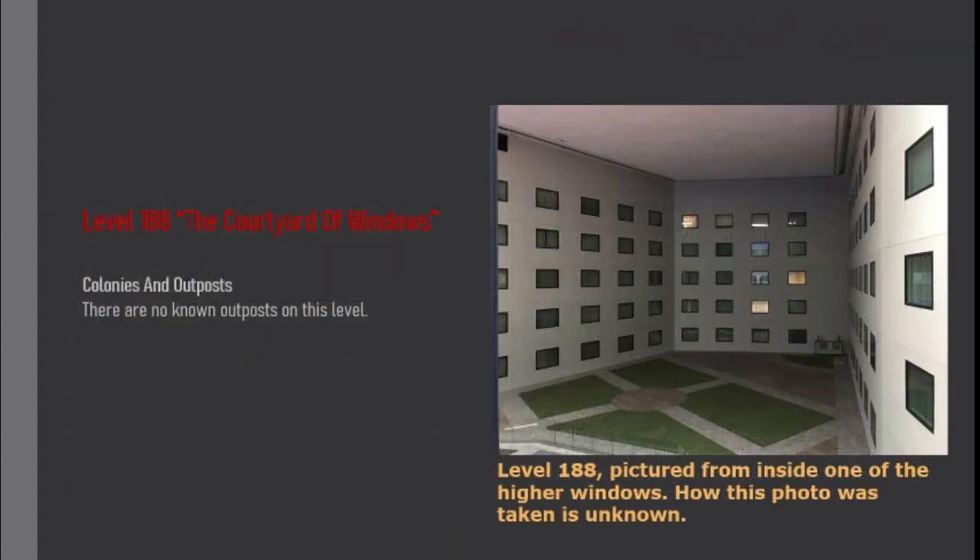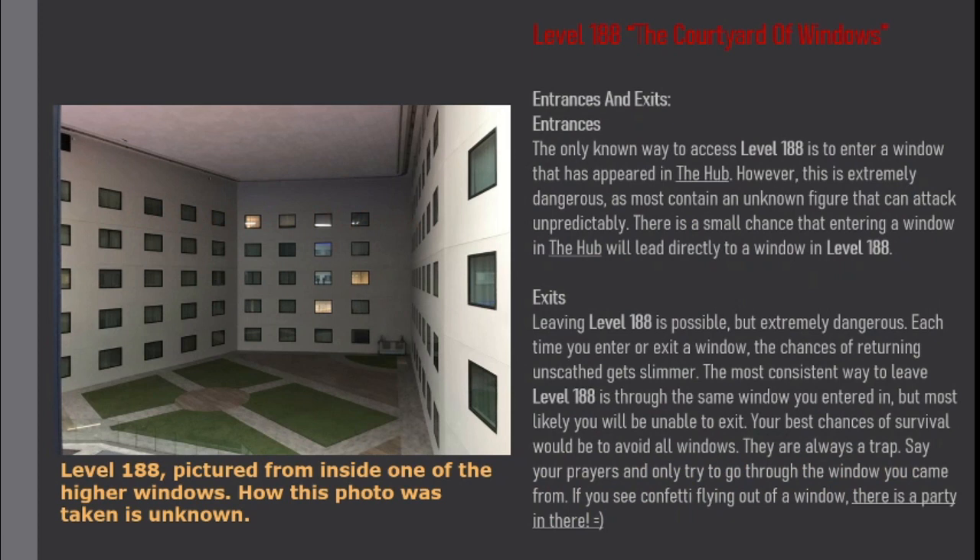Colonies and Outposts. There are no known outposts on this level. Entrances and Exits. Entrances. The only known way to access Level 188 is to enter a window that has appeared in the hub.